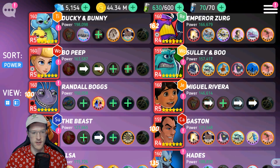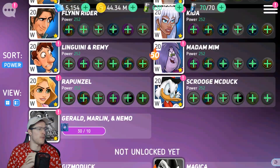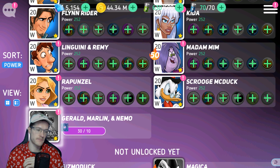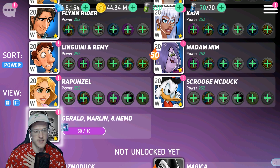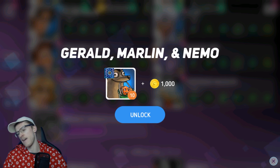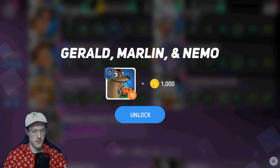Now let's look at him in his prime. Jay commented on one of my videos and said you have to get him up to red 5 by the end of this week, and I am planning on doing that — getting him up to red 5 as soon as possible. Gerald, Marlin, Nemo — can we get these boys up to red 5? Let's get him unlocked. A thousand coins for my main character, the best character I've ever seen in my life. Comment down below and let me know if he is the best character this game has ever released. Let's get him unlocked!